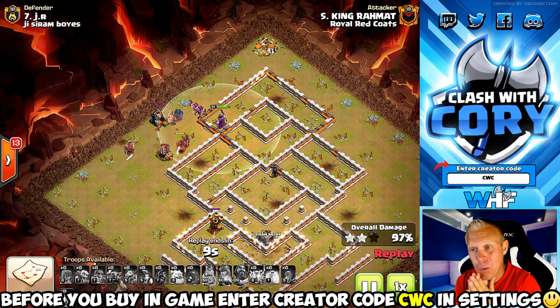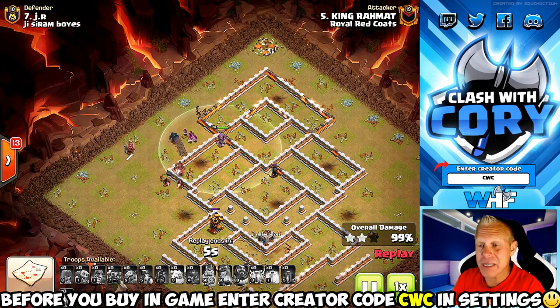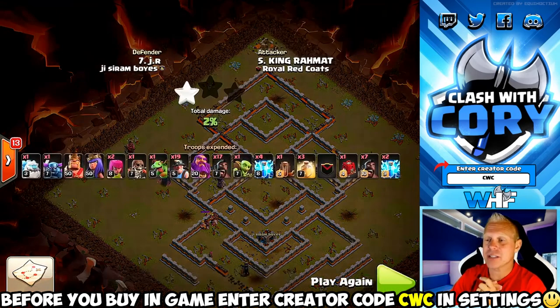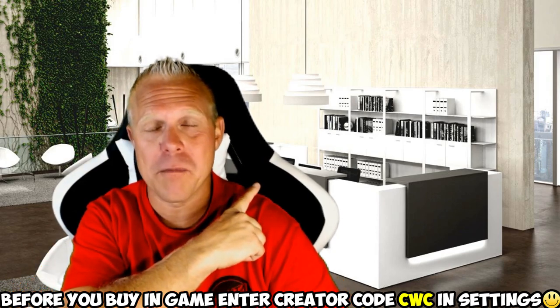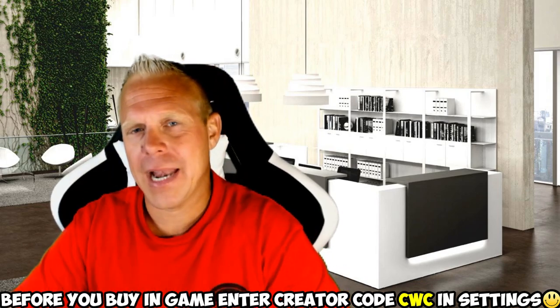This base just got annihilated by the zap hybrid attack strategy at Town Hall 11. You only have to bring six lightning spells, which makes it really strong since you're still able to bring three heal spells. This one was not even close — it just got super duper crushed. If you haven't subscribed yet, click that button right over my shoulder; if you're already a subscriber, check out that video on the other side of the screen and we'll keep hanging out.